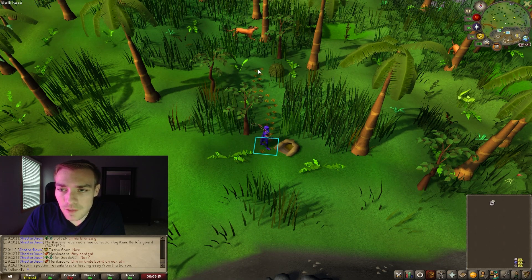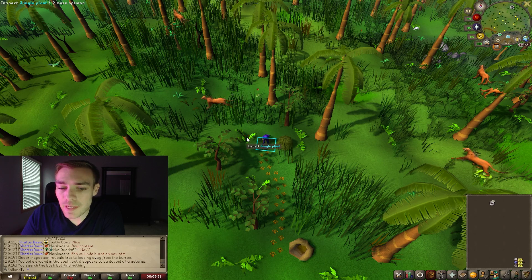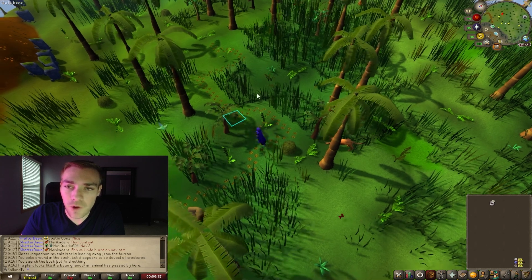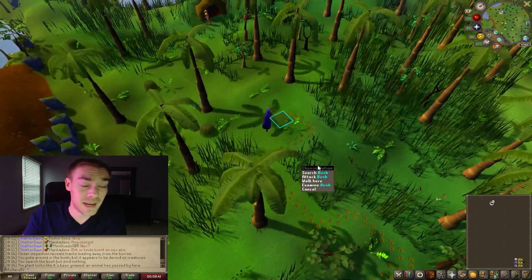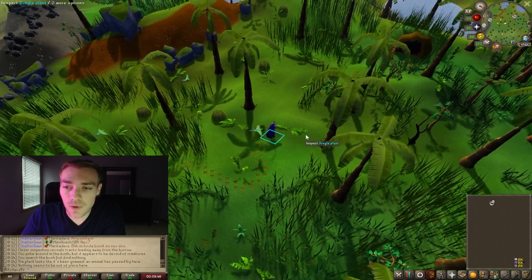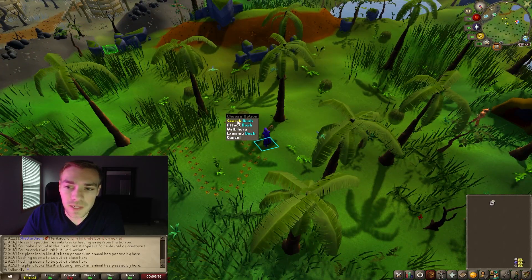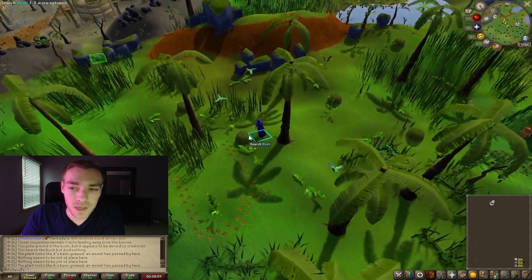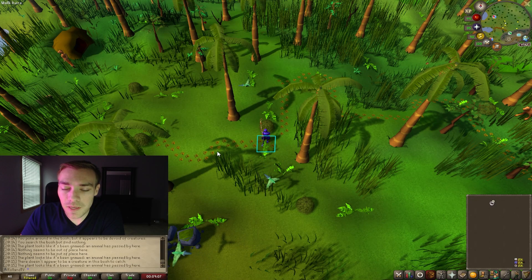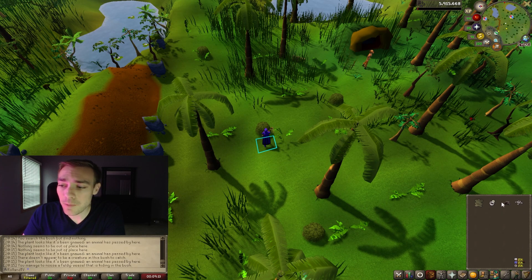What you're looking for are the tracks, and you're going to have to follow them. Run up to a bush and search it. If you don't see anything, inspect different things around the area. You're looking for a bush that shows an 'attack' option. After one or two times you may be able to find the weasel. Keep going and inspecting plants until you find the next location. Eventually you'll get the XP and the drop.